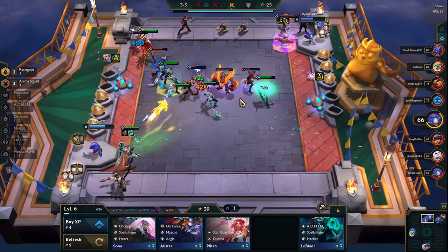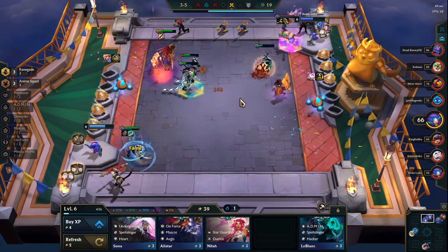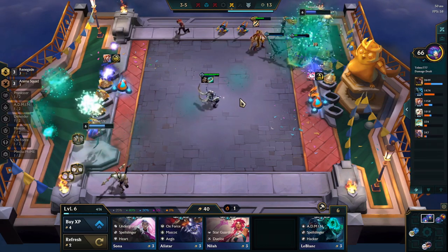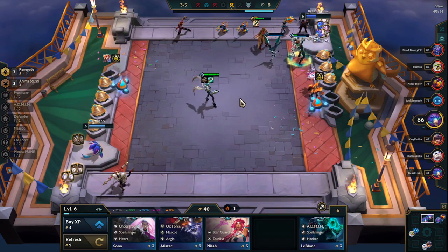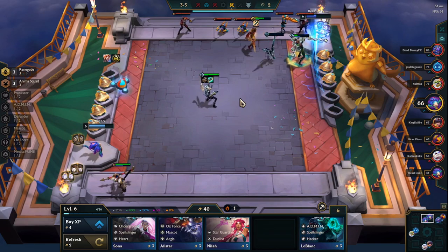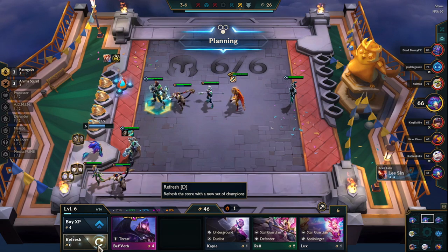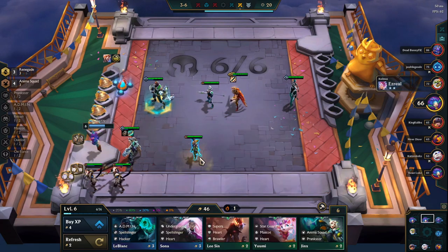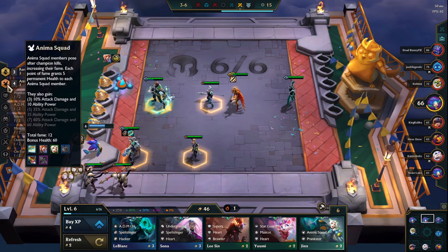This guy is hard to beat. I thought it was gonna be harder. A Vayne — I want a Vayne just for the early game. I'm gonna get her in here just because she's also Anima Squad. And now I want a Riven.